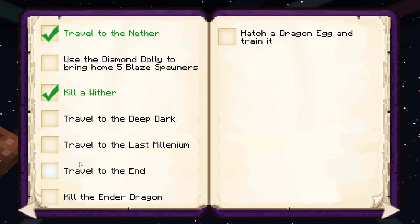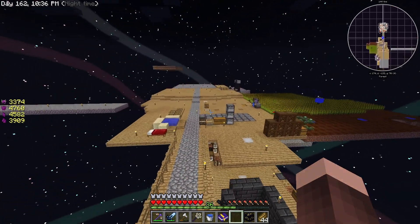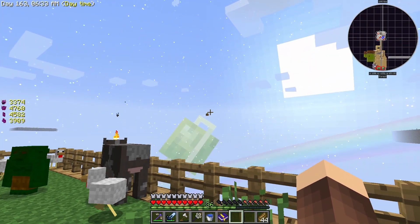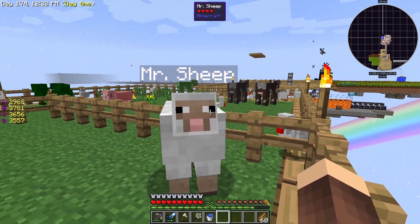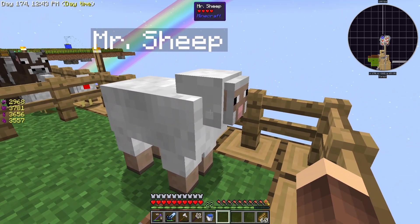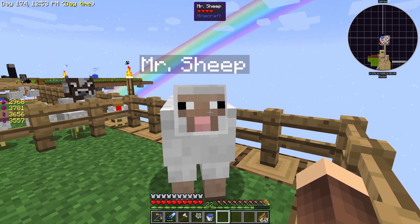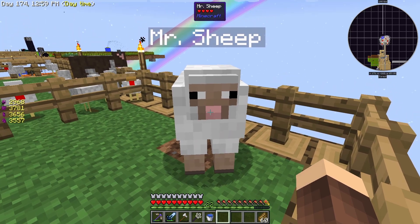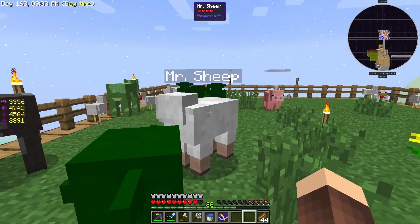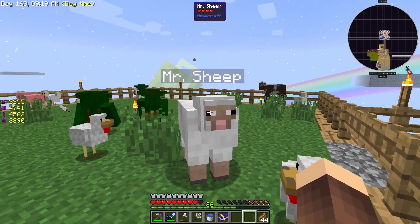What I want to do now is go to the End and kill the Ender Dragon. Two episodes ago we killed the Wither. I don't know how to get to the End, so let's ask Mr. Heep. Hello Mr. Heep. Since when can you talk? I've always talked. I've had to read your subtitles. Do you want me to call a mental hospital or do you want to help me with something? I want to help. How do I get to the End? — You need to craft the End Cake.